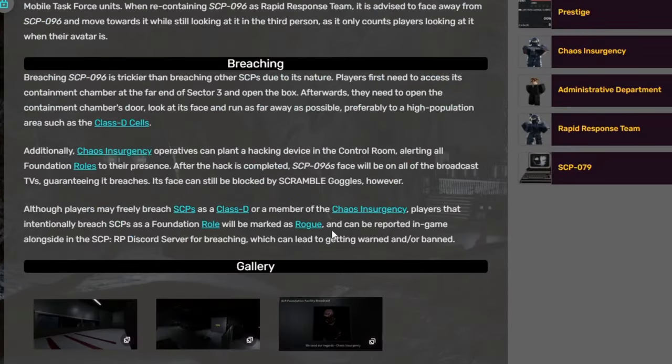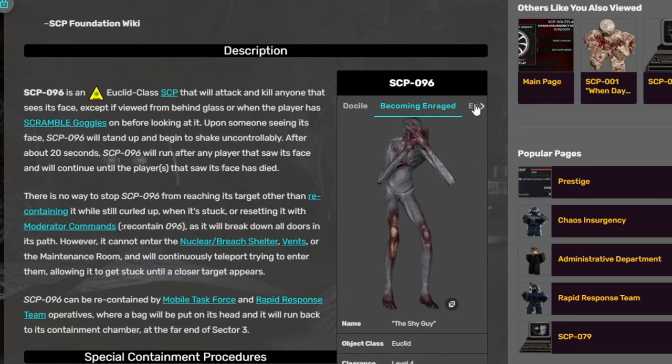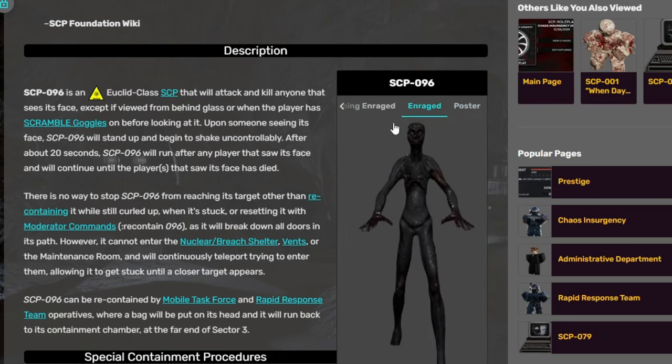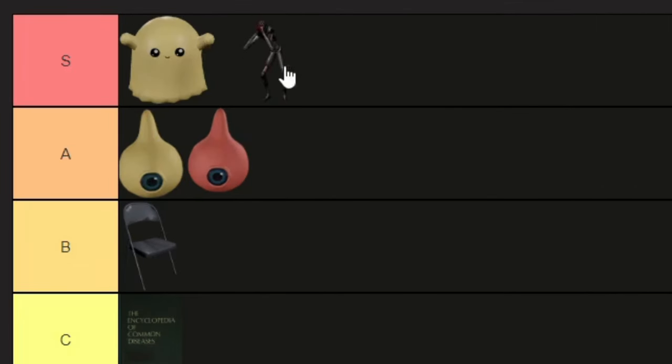My experience playing with this SCP was actually kind of fun. How the SCP looks — I think the SCP looks really cool; it's very accurate to the actual SCP-096. SCP-096 also in the S tier. This SCP is really fun to test with.